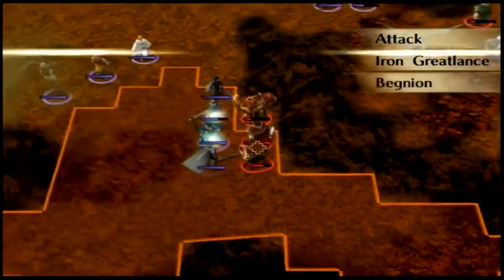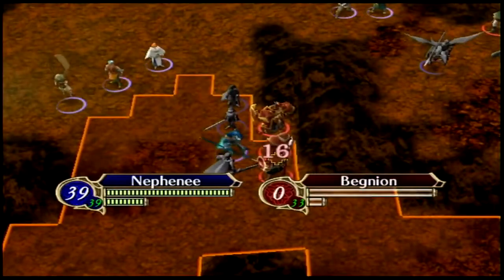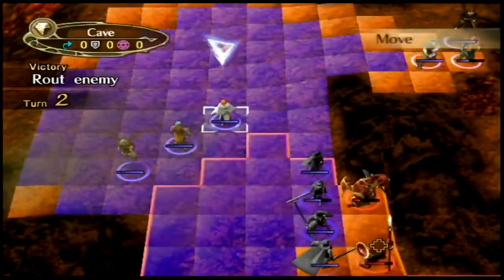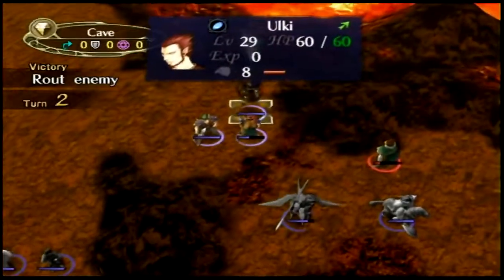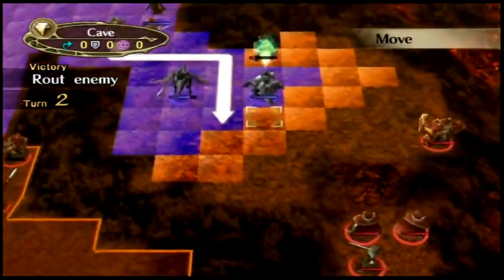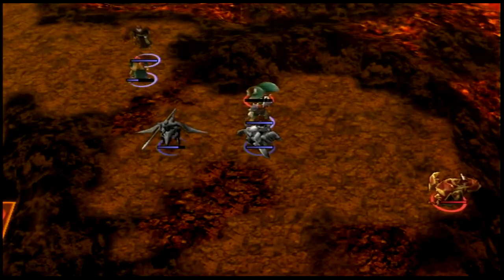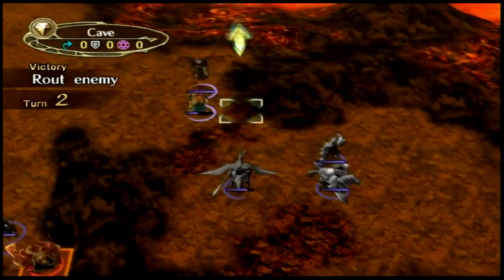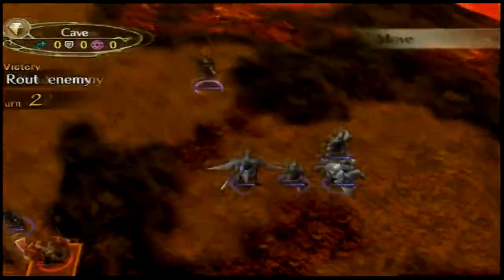Reverse with Mia. Alright. Take down the mage. Let's put you here, put you here. Keep you handy. Alright now. Yeah, Boyd, go ahead and move in. Finish the dude off. Alright, use Vulnerary. Alright, good.